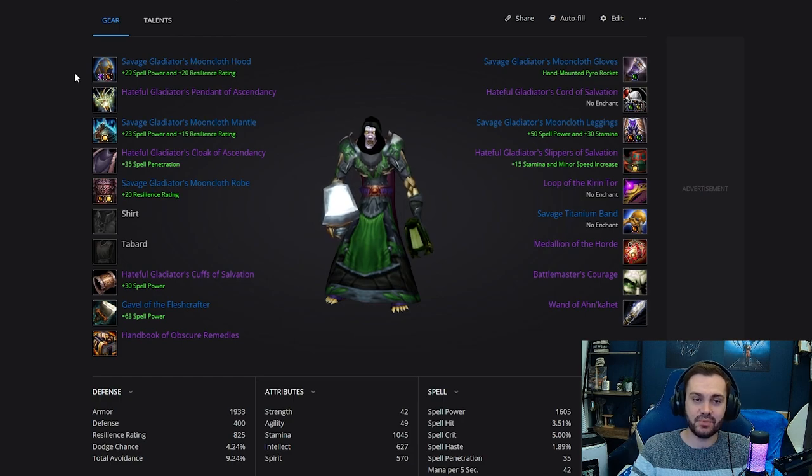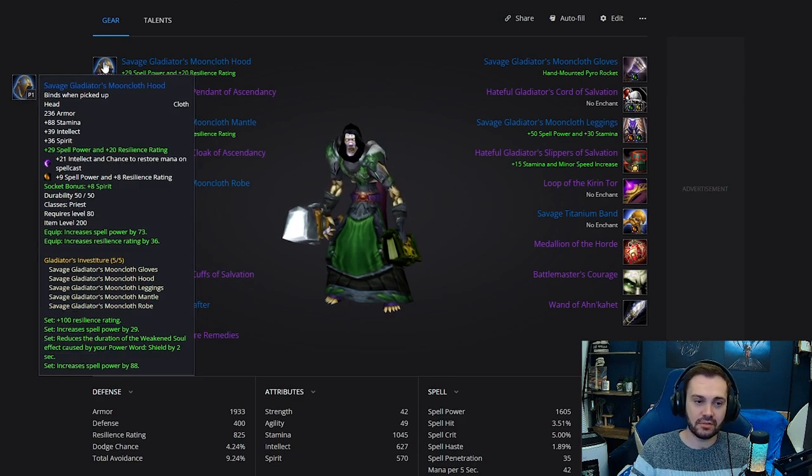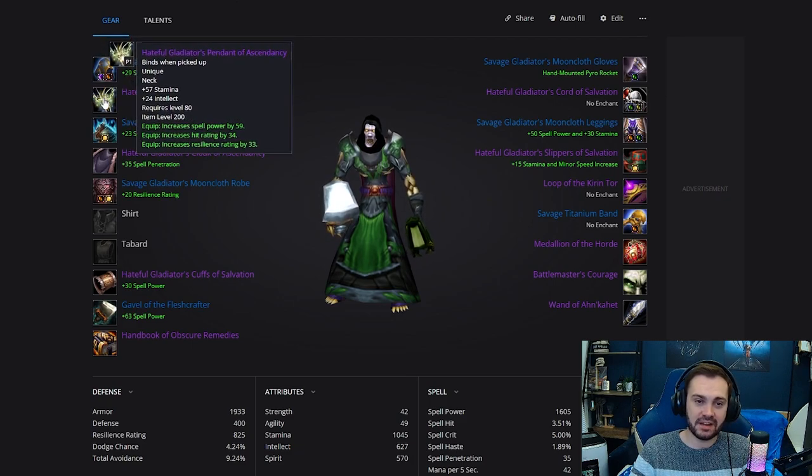Starting with the Savage Gladiator's Mooncloth Hood — this is going to have the spell power resilience enchant on it, with an Insightful Earthsiege Diamond and a Durable Monarch Topaz.